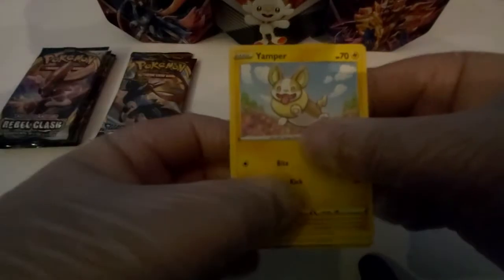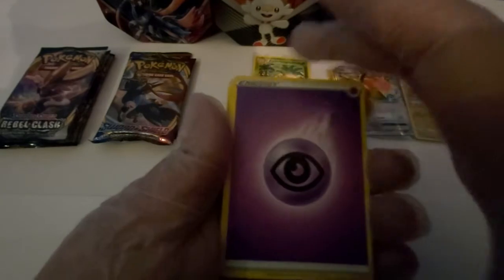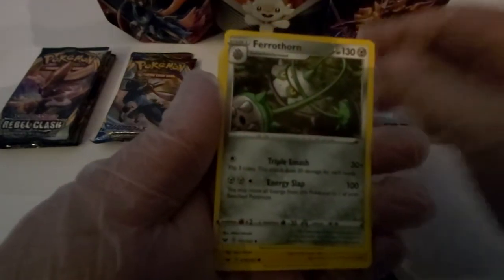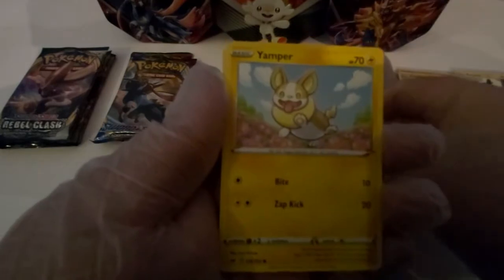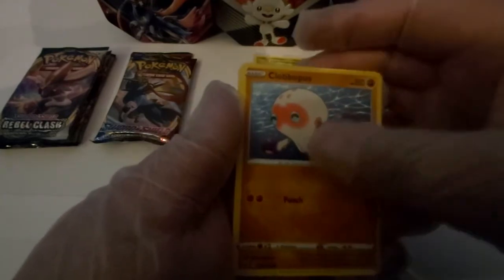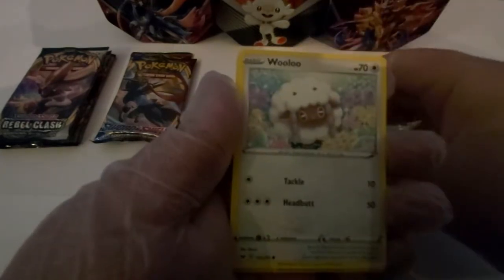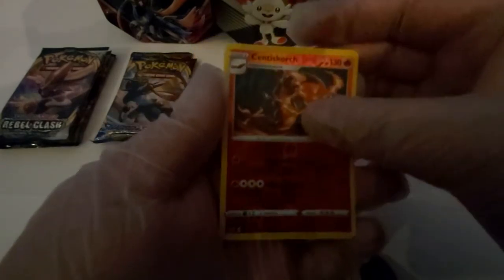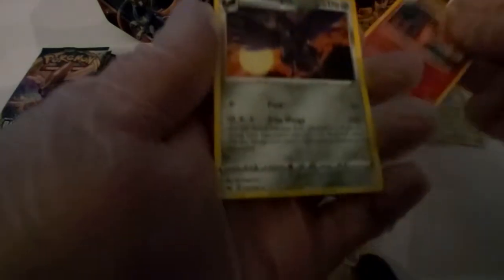Yamper in the front — what will be the energy for this one? Psychic energy. Pokégear 3.0, Aurora Energy, Ferrothorn, Yamper, Grookey, Clobbopus, Dubwool. A reverse hollow Rusted Sword, and we got a Coalossal. We got the Nation Morning Sword Shield pack.